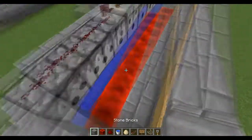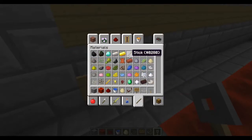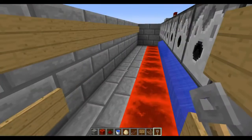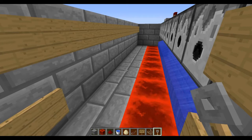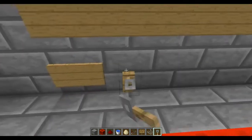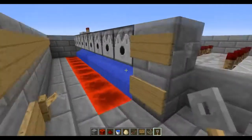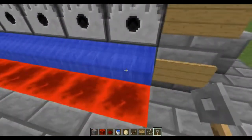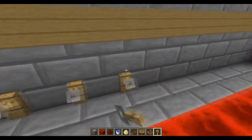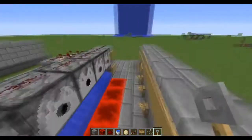Last but not least, you guys are going to need a trip wire hook. You make that using a stick, an iron ingot, and a piece of string — very easy and cheap to make. All you have to do now as the final building step is place trip wire hooks across the entire back wall, right below where the signs are, across from the waterfall source.